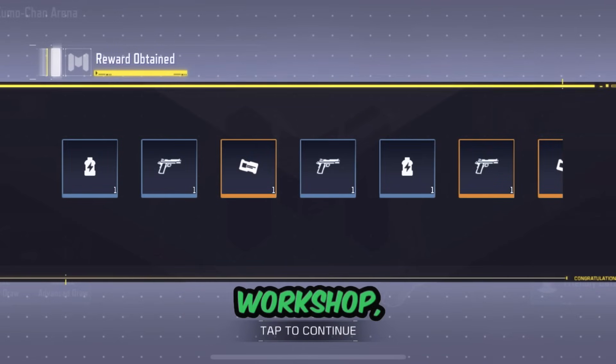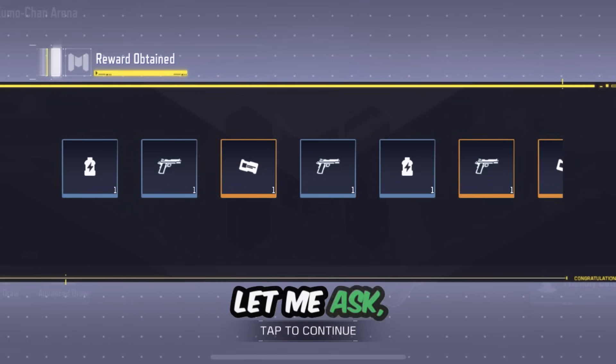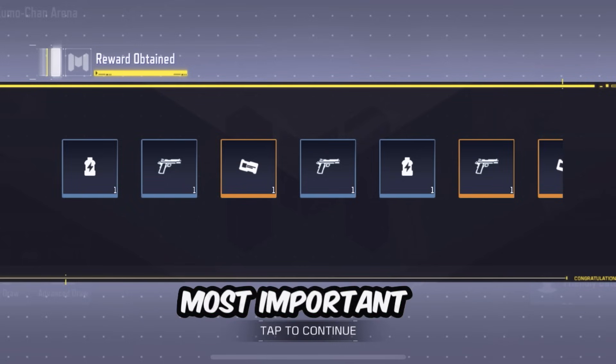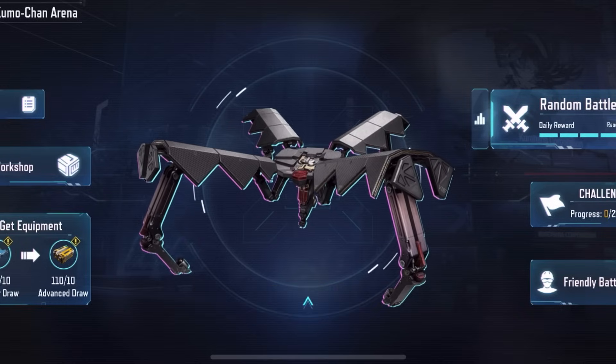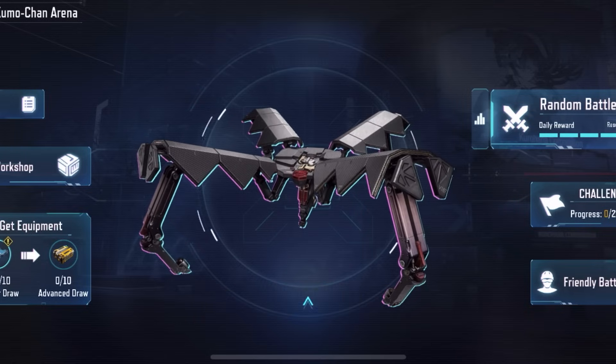Now let's talk about the workshop, the core of setting up your Kumo-chan's loadout. But before that, let me ask: what do you think is most important in battles? Is it Kumo-chan's health, gun damage, or energy? The answer is energy. Managing your energy effectively will make all the difference in the arena.